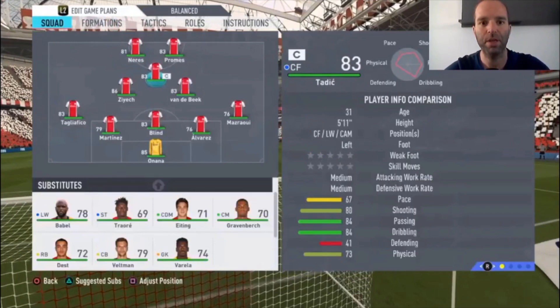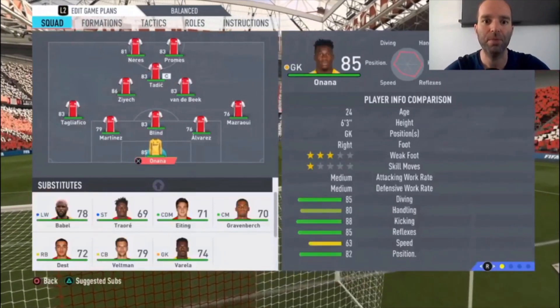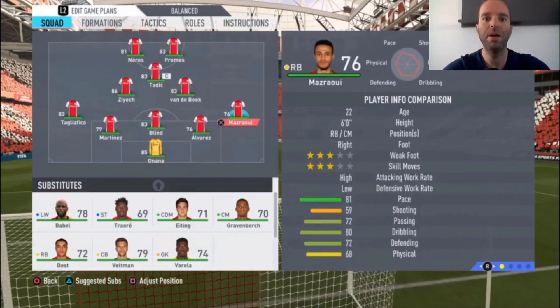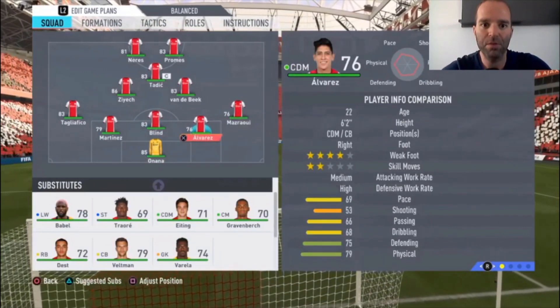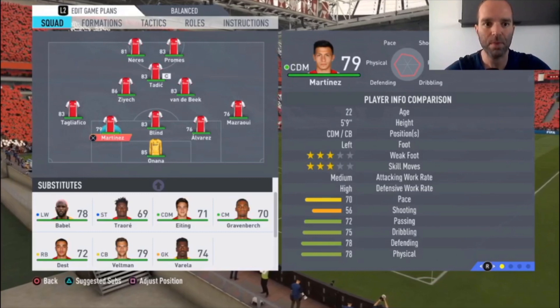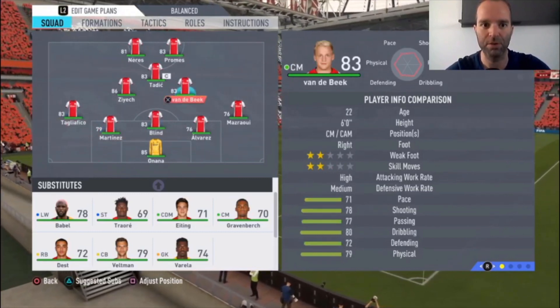I think this formation is a bit overpowered, especially with teams where you don't have really great defenders — a good option to play with five defenders. Here's the lineup: Onana is the goalkeeper, Mazrui is the right defender, center backs are Alvarez, Blint, and Martinez. They are not the best defenders in the game — Blint is 83 rated but really slow, and Martinez and Alvarez are a bit faster but still not the best defenders.